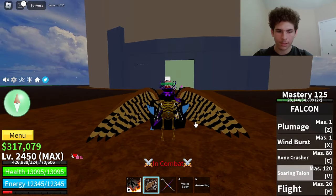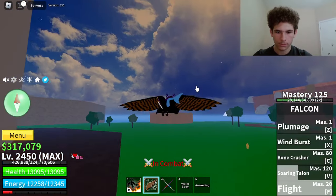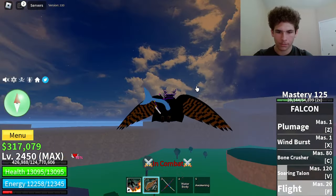The last ability on Falcon is the Flight. Master required on that is 20. Here's how it looks — the wings flap and everything, just like a real Falcon.